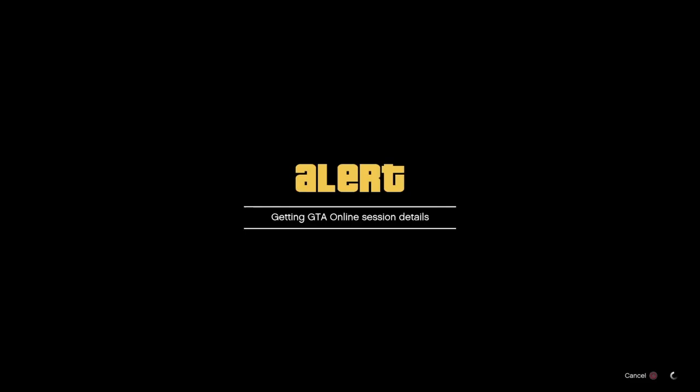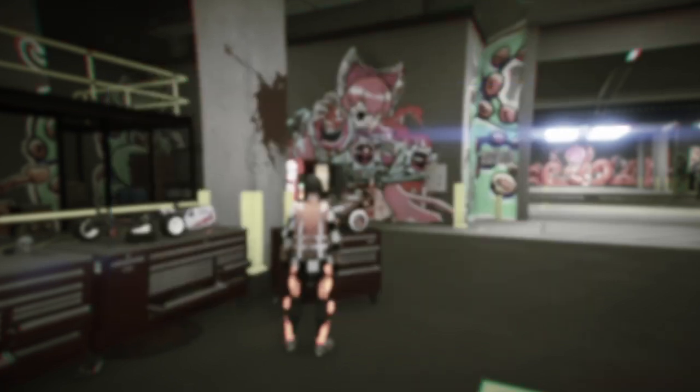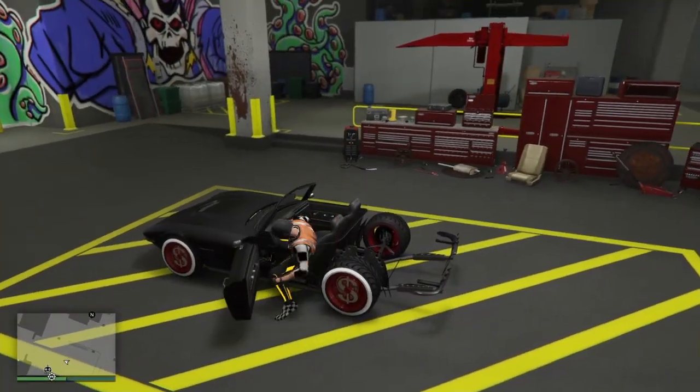While staying on the Livery page, go to Friends and join any friend that's in a different targeting mode. Now, about 90% of your friends won't be in a Free Aim session, so join any friend and hit No when you get that alert, then back out.